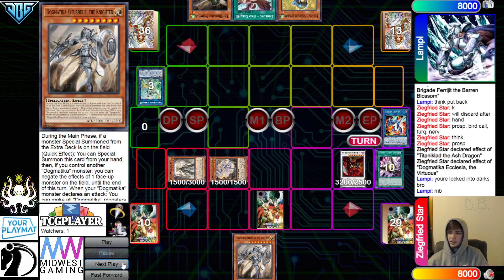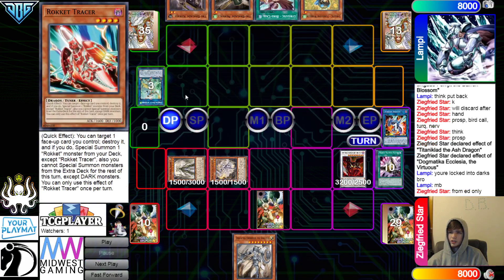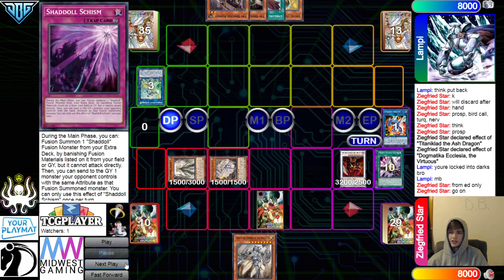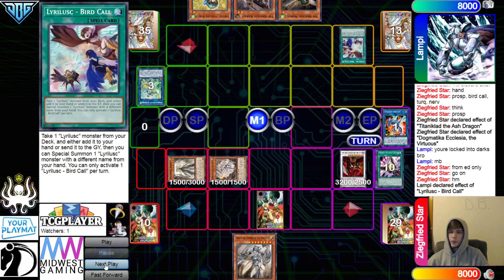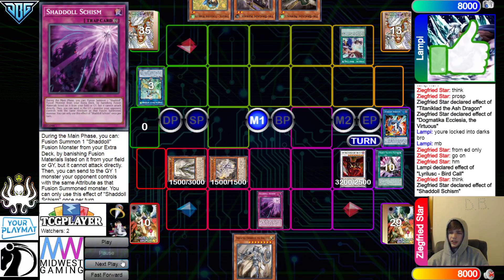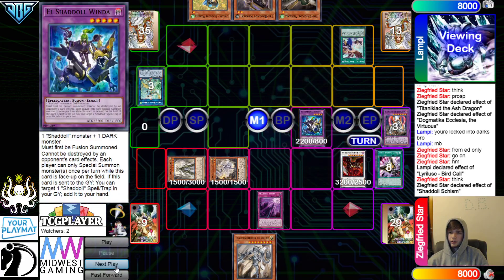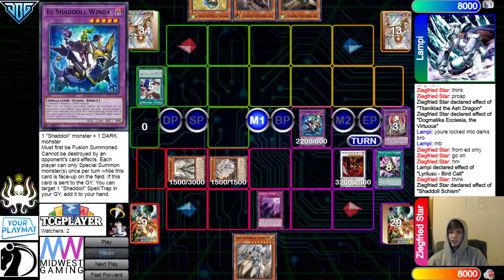Summon Ecclesia, go search Knight. You're locked in the Darks — my bad. Tracer only does that from the extra deck. They draw Kuraz. Then they're going to activate Bird Call. They're going to Chain Schism. You definitely don't haunt Red here. Go for Winda. Interesting that it's up in the extra monsters zone when their deck can still link, but fair if you want to summon Papega Ruler.